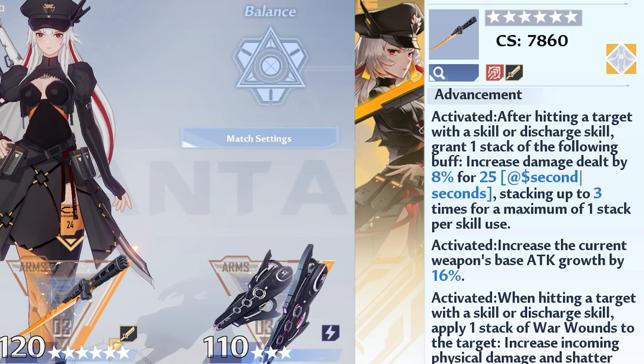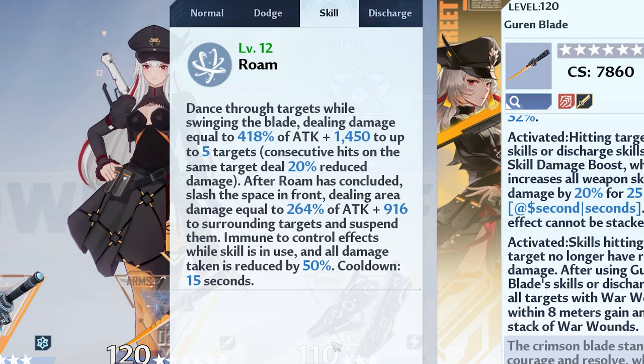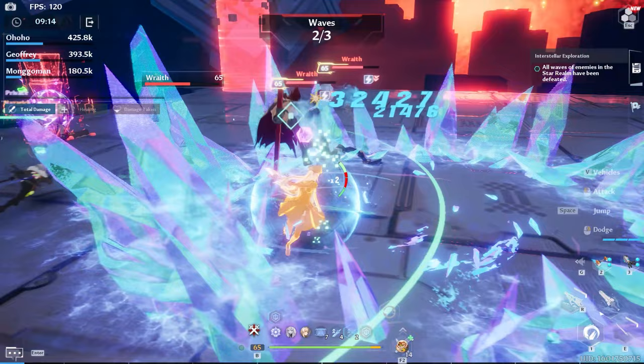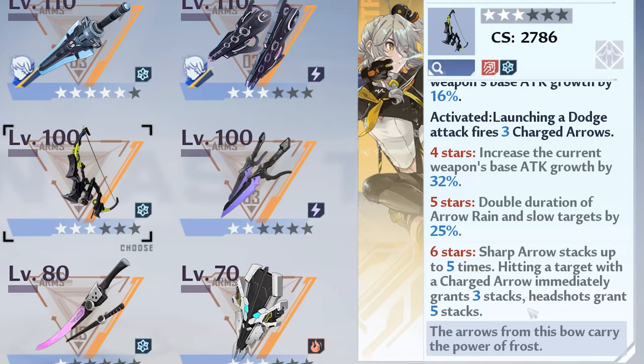Essentially, with her 1-skill roam having a short cooldown of 15 seconds, you could keep that stack up until the maximum 3 stacks, giving you a 24% global damage buff regardless of the element. And this is only at C1, in comparison to Tsubasa who can do the same — around 25% — albeit at C6.